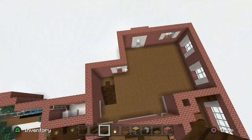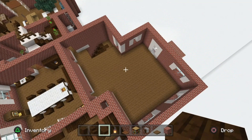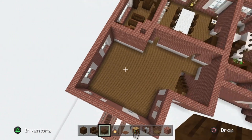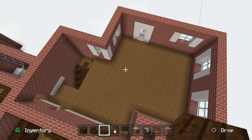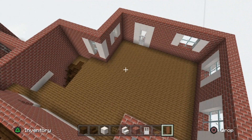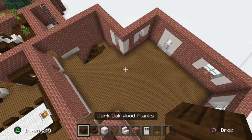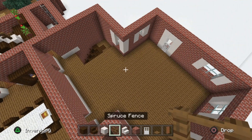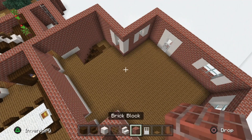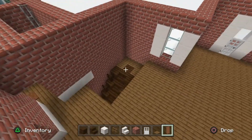This room is now completed! Sorry, this is a long video - feel free to take a break and come back. Now for the kitchen and second dining area. Grab dark oak wood planks, dark oak wood stairs, smooth quartz block, spruce fence, smooth quartz stairs, brick block, an iron door, a spruce pressure plate, and brown banners.